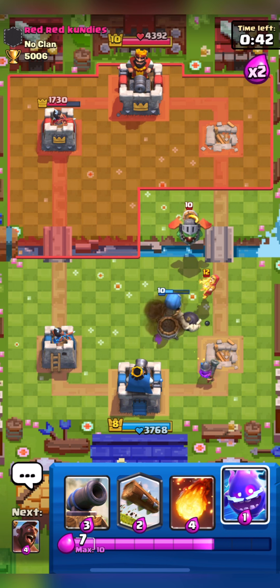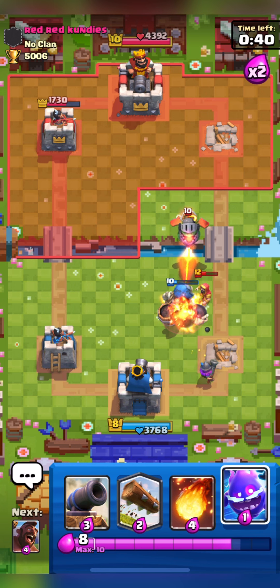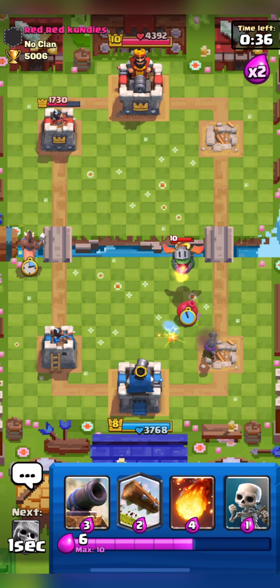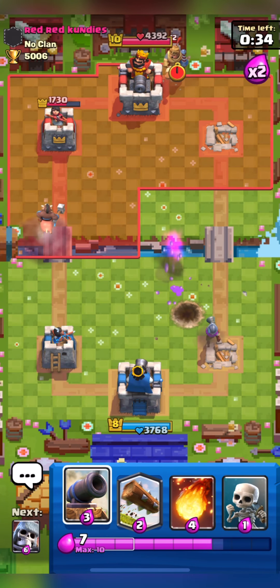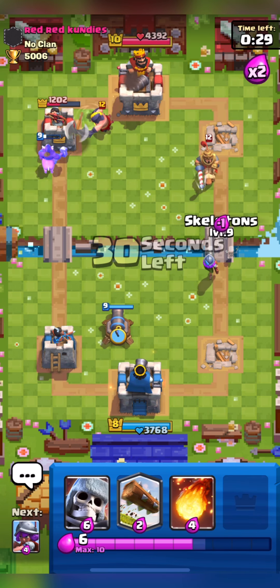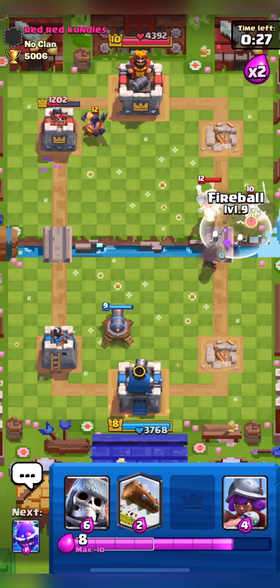This was a bad Wizard placement on his part as the Wizard will be targeted by Skeleton Giant, and his Inferno Dragon will also be damaged by Skeleton Giant's Bomb. My Hog is going to get two shots which is great. I will Fireball his Magic Archer and Prince as that is good value. I will place my Skeleton Giant and have to be ready for his Balloon as he can play it anytime soon, so I will kite his Balloon.